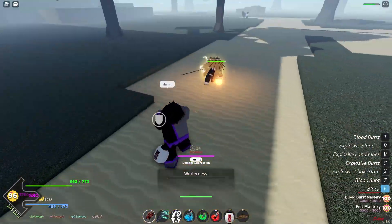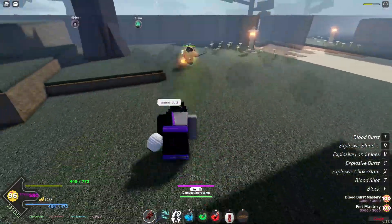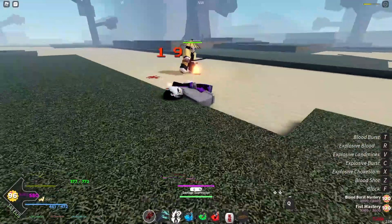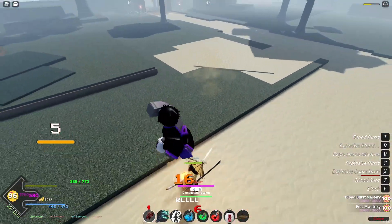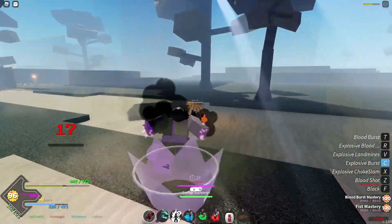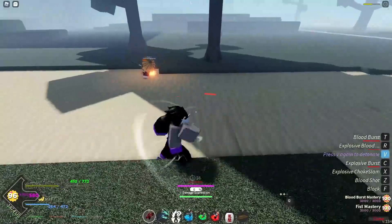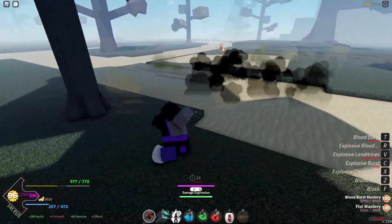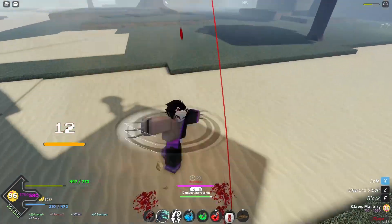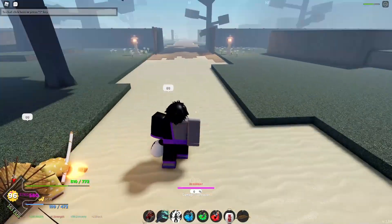I get that you do 15 damage per M1, but why is he still attacking me? Okay, hold on — is this guy trying to kill me? Let me turn my damage suppression to zero. This guy's straight-up chasing me. Did he find out I'm an Upper Moon? You guys think the Upper Moon's gonna win or the thunder breathing Hoshira? Let's see — this guy's pretty good, I'll give him props. I think I got him here. GG bro. He said GG back — pretty chill guy.